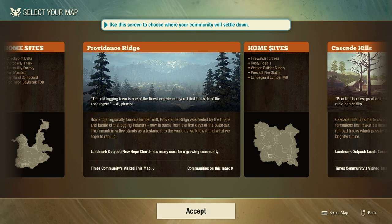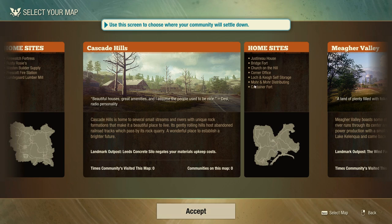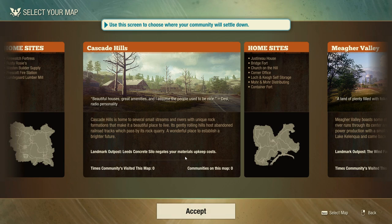Providence Ridge with the mountains could be cool but it only has a couple of home sites. Cascade Hills has a few more and a bigger map. Its landmark outpost, New Hope Church, has many uses, and the Leed's Concrete Shadow negates your materials upkeep cost, which is quite useful. In this game we control a base and can upgrade slots to hold specific buildings — beds, a medical station, a fighting station, and so on. Some advanced ones require material upkeep, but with this landmark outpost we can basically negate that.